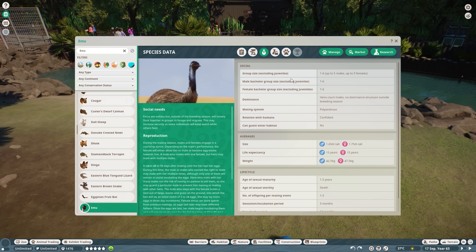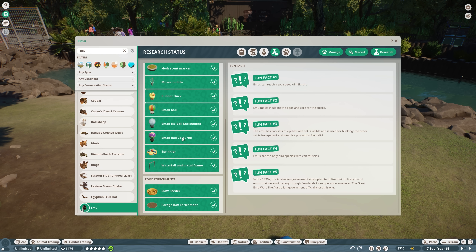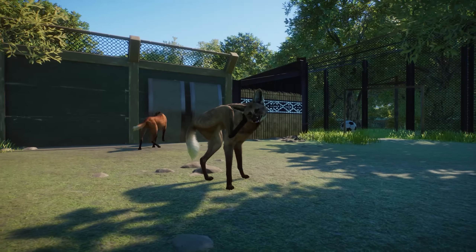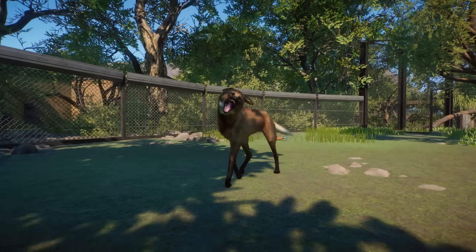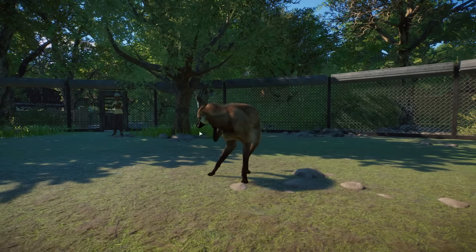The Emu is of least concern. Their natural habitat is mostly in Australia. They need 450 square meters of land for one adult and can handle a temperature of 3 to 43 degrees Celsius. Species data: one to six adults — up to five males or up to five females in one habitat. You cannot enter their habitat. They mature at 1.5 years old, one to five offspring, very easy to reproduce in captivity. They do not have an interspecies bonus.